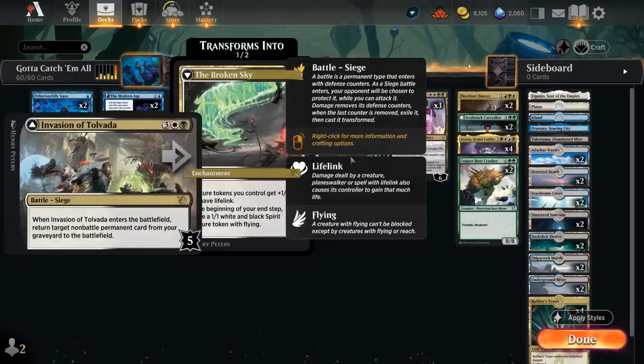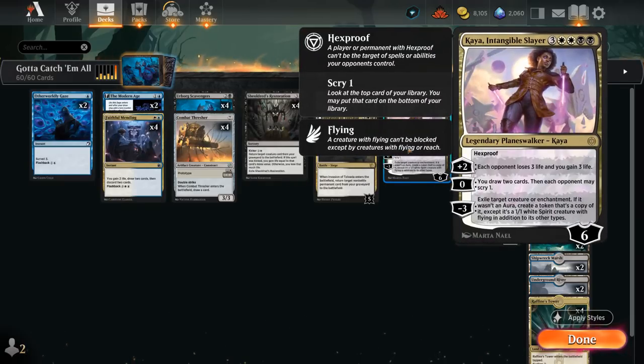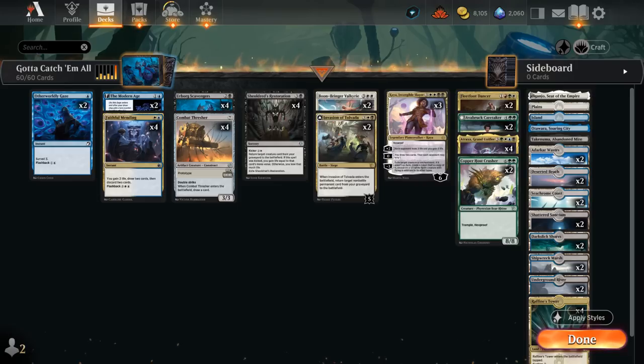Kaya is a planeswalker, so you can actually exile some planeswalkers with keywords as well — Kaya being one of them — so we can still protect our Scavengers if we exile Kaya. But it's also a powerful seven-mana play that we can maybe bring back from the graveyard using our Invasion of Tolvara, or we can hard cast it late in the game and still potentially exile opposing creatures, drain the opponent to death, or draw more cards if necessary.